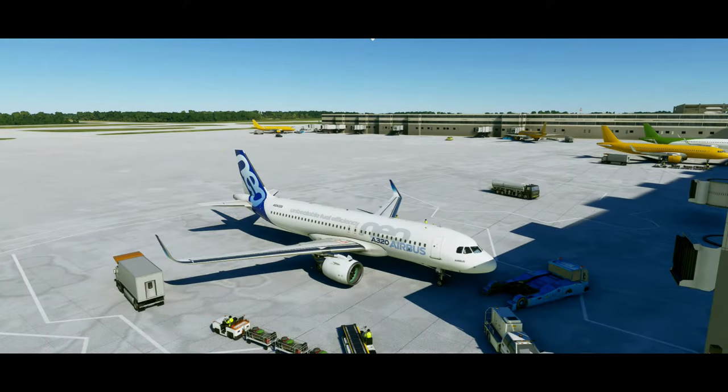Today we will be looking at the FMS and MCDU of the Airbus A320 NEO in Microsoft Flight Simulator 2020. But first, what is an FMS and MCDU? These are two different things on the aircraft that work in conjunction with each other. The FMS stands for Flight Management System and the MCDU stands for Multi-Function Control and Display Unit.